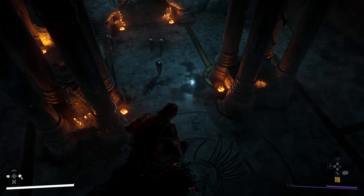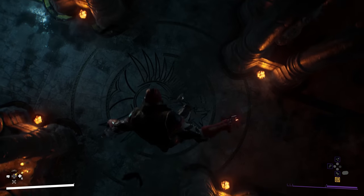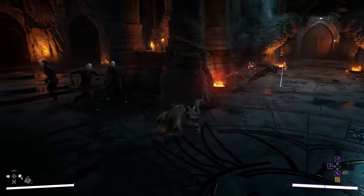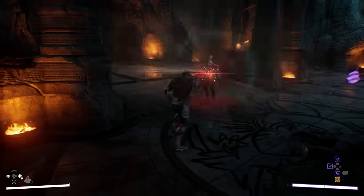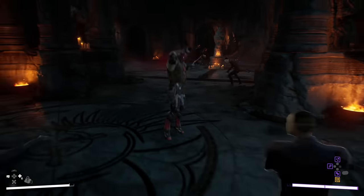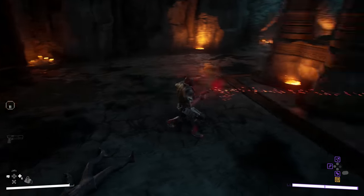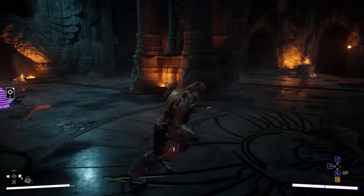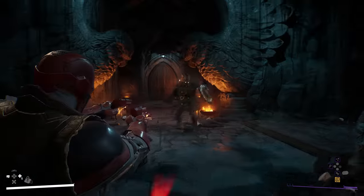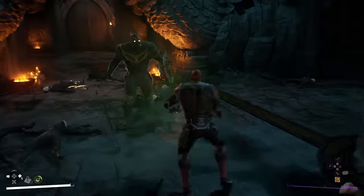For anybody wondering how this fight looks with Red Hood, check this out. Red Hood takes on a Talon Gladiator — one of the Court of Owls' engineered superhuman assassins.